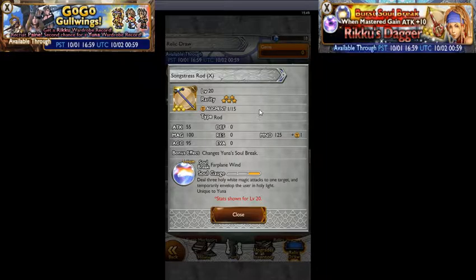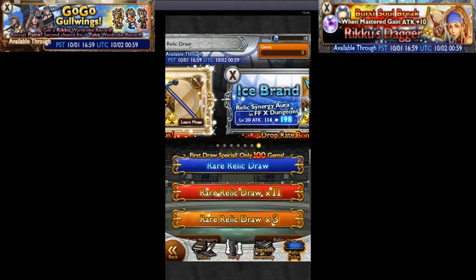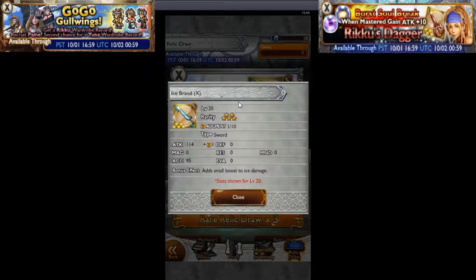Making a return as well — Songstress Rod from FF10. It's a rod with Accuracy 95, small boost plus one augmented. Changes Yuna's Soul Break to Farplane Wind: deals 3 holy white magic attacks to one target and temporarily envelops the user in holy light — unique to Yuna. And the regular crappy relic that no one wants: Attack 114 plus one augmented, Accuracy 95, small boost to ice damage — it's a sword.